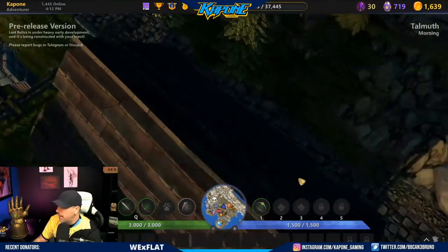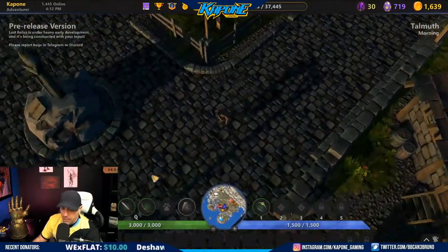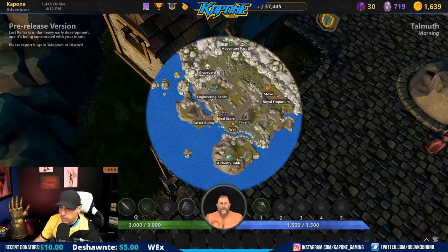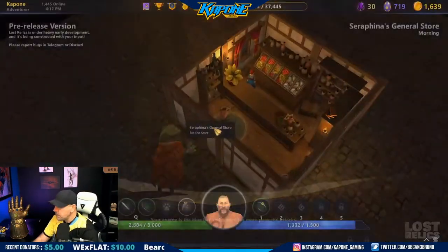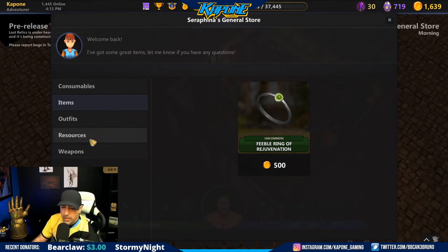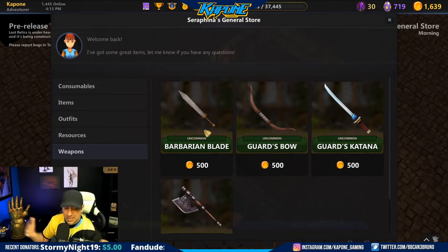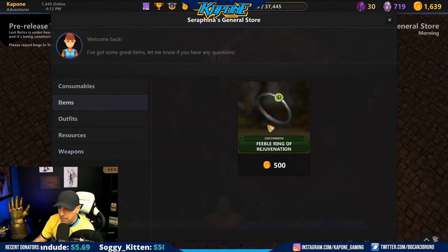I'm going to show you where to buy the bow before I finish this video. We didn't get anything good that run, no eggs, no big deal. Here's your general store - pull up your map and there's your general store right there. The tavern is where you'll want to go for your stash. In the general store, talk to her - this ring right here is the one I'm talking about, which regenerates two health every second up to 700 damage. The Guard's Bow is what you want.